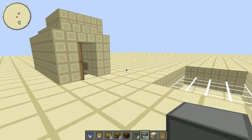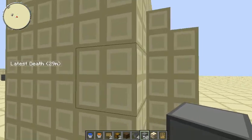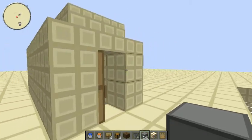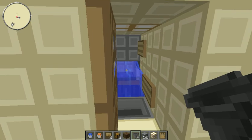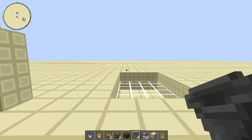Hello and welcome to my cobblestone generator tutorial. This is the finished cobblestone generator here, and as you can see it's fairly compact. It doesn't require any redstone, which is a bonus for survival. It does however require four hoppers, but that's not too bad. It's fairly reliable — I've mined 1561 blocks, which is the durability on a diamond pickaxe, and I got 1554 blocks back. So it's almost 99% reliable.